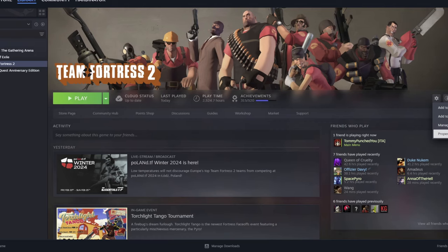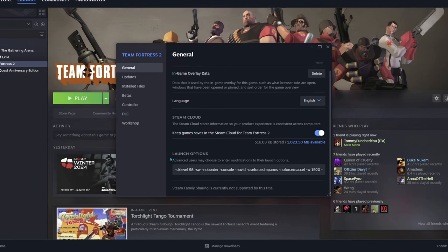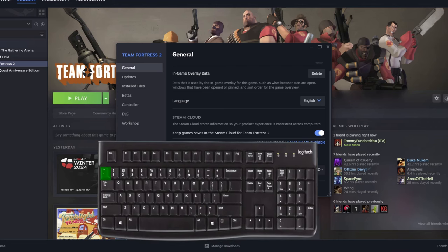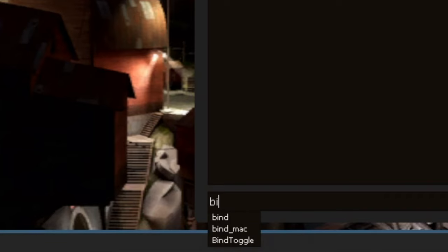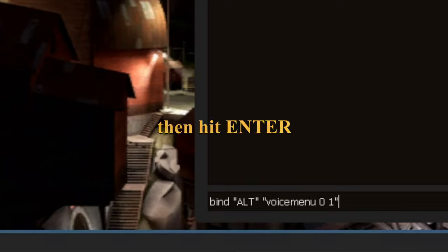Go to your Steam launcher, TF2, then click Properties and go to the Launch Options. Type "-console" there. Then in game, pull up the console by pressing the key that's under the Escape key. If you want to bind the voice line 'thank you', just type: bind "alt" "voice_menu 01" in the console and the key is bound forever to that.